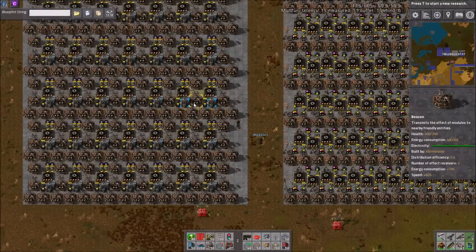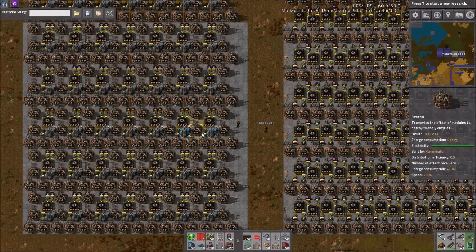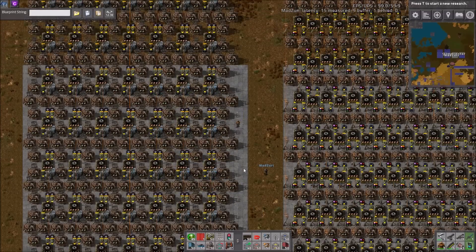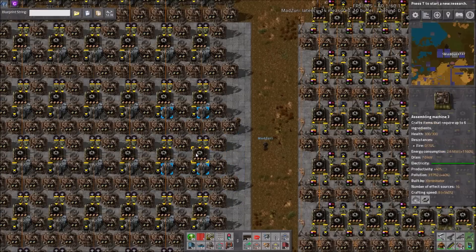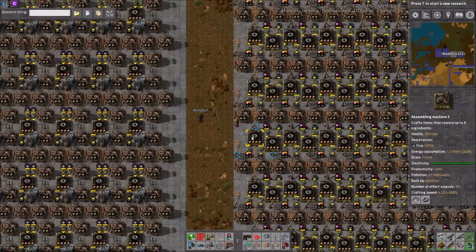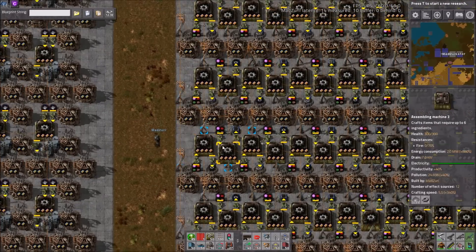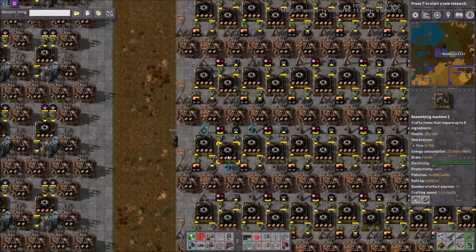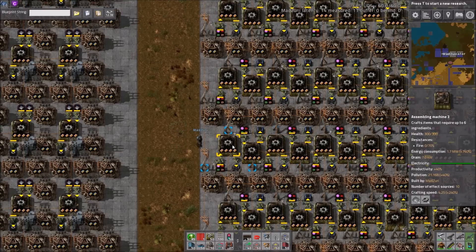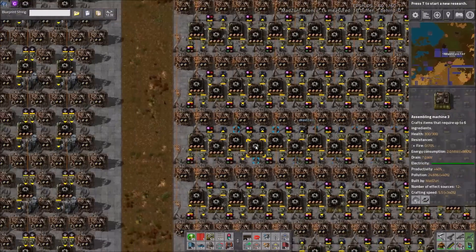On the left and right we have gears, but there is a different beacon setup and machine configuration for the one on the left. These ones are hit by 12 beacons, whereas these are only hit by 8, except for the ones on the edges which are a bit different.